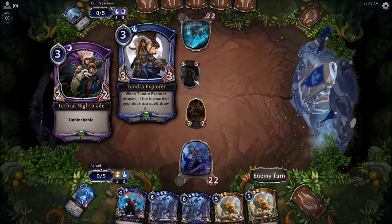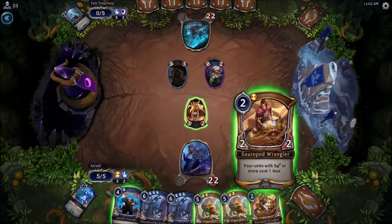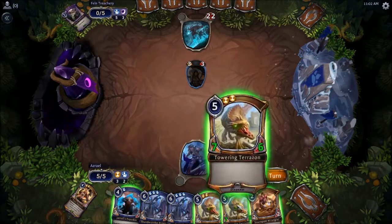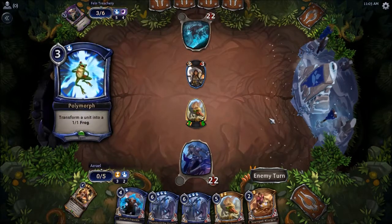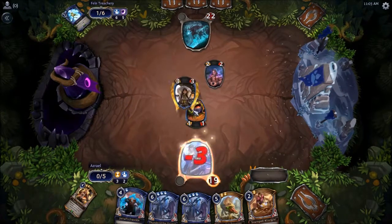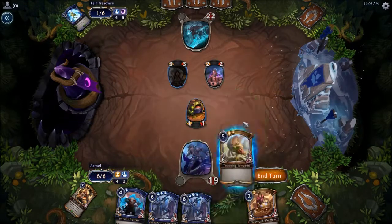Two-two unblockable. So if I play this I can play Thunderstrike Dragon next turn, or I can just drop my big guys. I think I'm fine with just dropping my big guys. Oh, he's gonna block that — really? That's a surprise. All right, let's play our blocker. Turn it into a frog. No blocks.